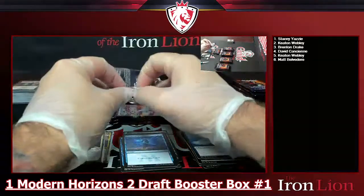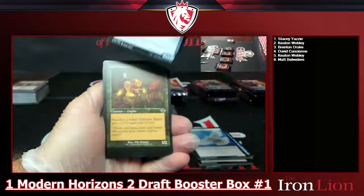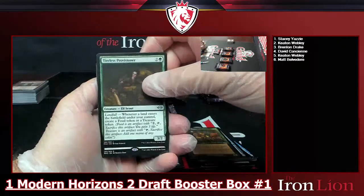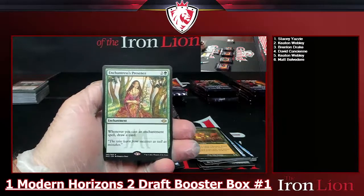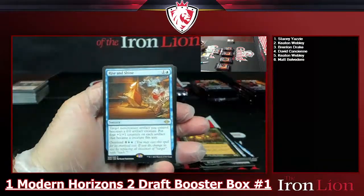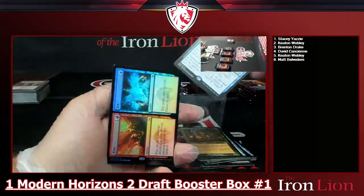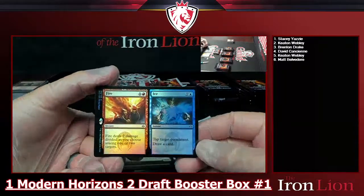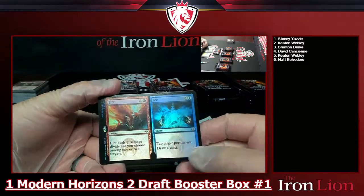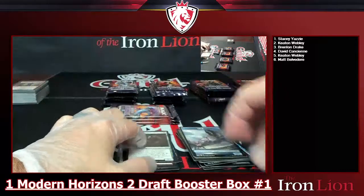Pack three — skipping the commons. We've got Tide Shaper, Kaleidoscorch, Tireless Provisioner. Into Enchantress's Presence — three-drop green enchantment: whenever you cast an enchantment spell, draw a card. Whoa! Also Rise and Shine — two-drop sorcery, target noncreature artifact becomes a 0/0 artifact creature and gets four plus-one counters; overload for six. Then a foil Fire // Ice — Fire deals two damage divided among one or two targets; Ice taps a permanent and draws a card.